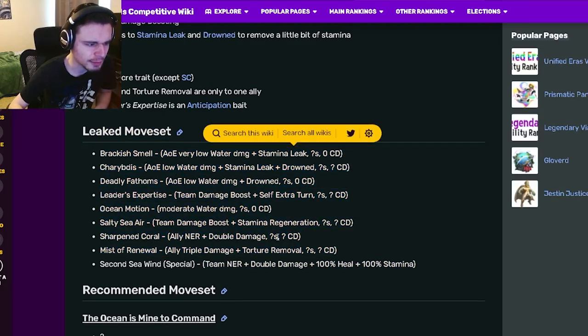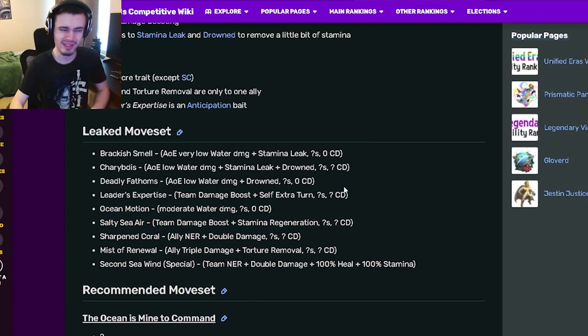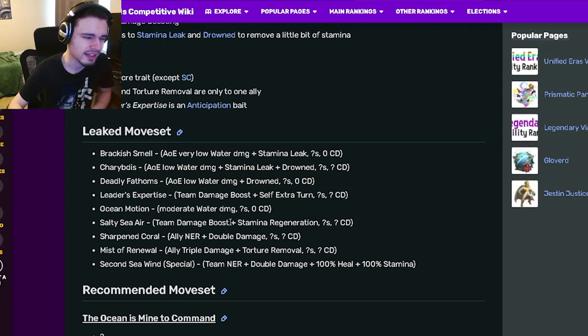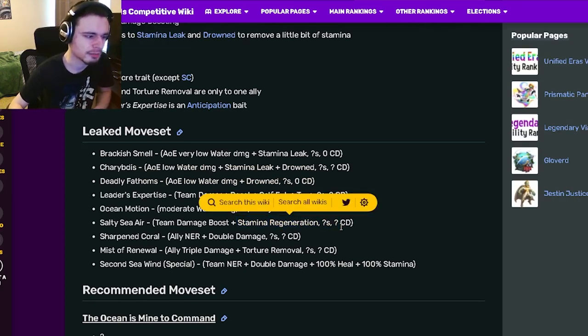In terms of her normal moves, she has a lot of really good stuff but not a lot of really good AOE stuff. She can boost one ally really well, but she can't boost the whole team very well. The team damage boost with extra turn is the only real full-team boosting move — all the others are single target, besides stamina regen.